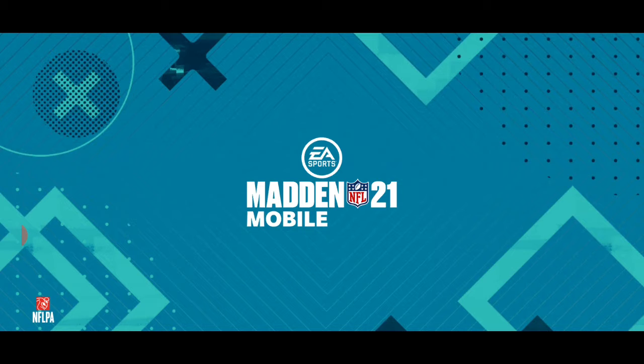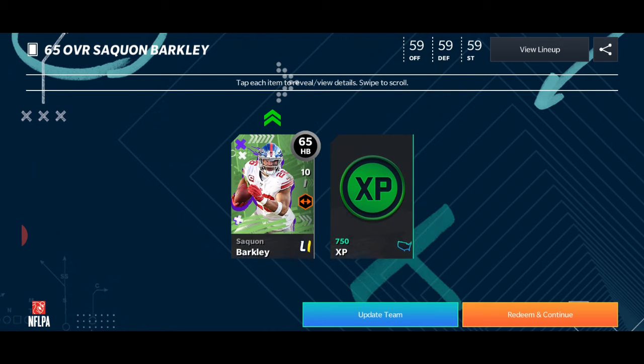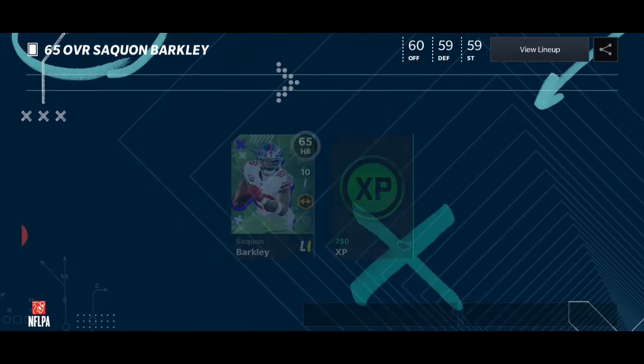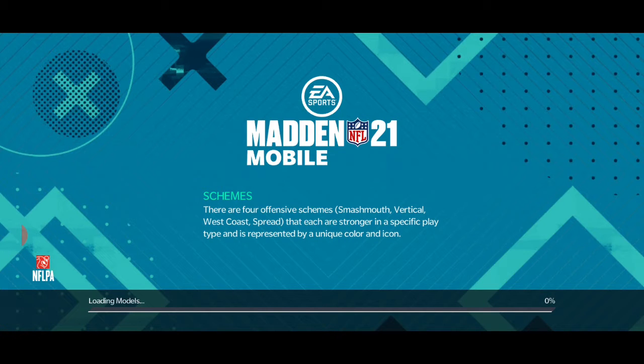So we're getting a free 65 Barkley - a little bit of an upgrade there, it works. And some XP as well. XP of course to level up, get up the stamina early, grind out with all your stamina, especially early game. Getting a good team is really helpful.